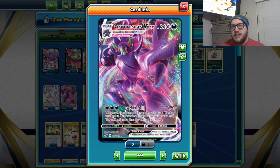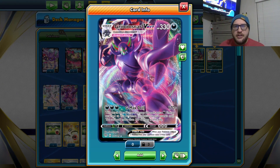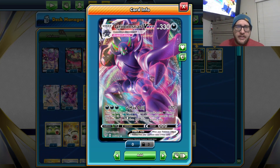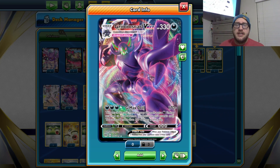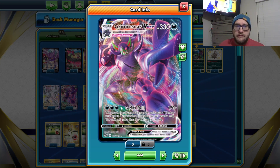So it has its G-Max Drill attack — it does 50 more damage for every extra Darkness energy, and you can't add more than 100 damage that way. So a max of 270 for 5 energy, which is incredibly expensive. No wonder Grimmsnarl VMAX did not see play.